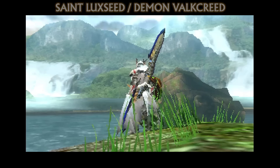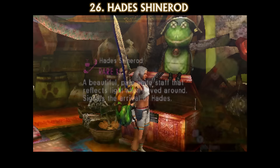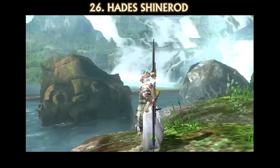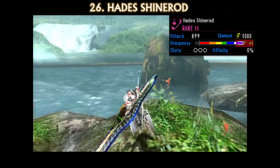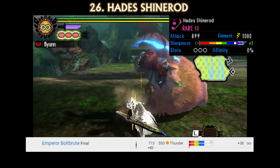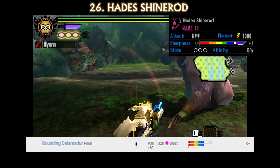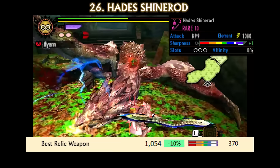Next up is the Insect Glaive, Hades Shine Rod. The weapon model is based off of another Shaguru Magala weapon, Le Miracle. The description reads: 'A beautiful pale white staff that reflects light when waved around, signals the arrival of Hades.' It really does shimmer in the light. The weapon boasts 899 attack, 1080 thunder element, 3 slots, and comes with natural purple sharpness — Sharpness Plus 1 gives it extra purple. The best thunder weapon you can forge is the Emperor Bolt Brute, and the Hades Shine Rod beats it both in attack and basically has double the thunder element. On top of that, it has purple sharpness, which the Emperor Bolt does not. The best relic has 1054 attack with minus 10% affinity, raw purple sharpness, but only 370 element. In situations where thunder element excels, the Hades Shine Rod can outshine relic weapons, and in general is stronger than any forgeable ones.